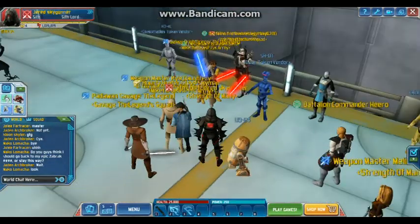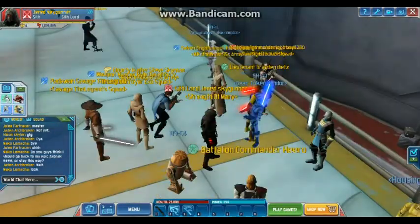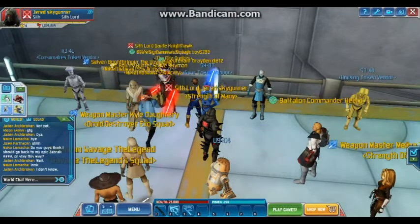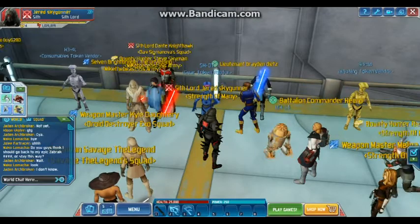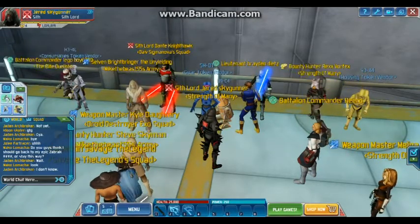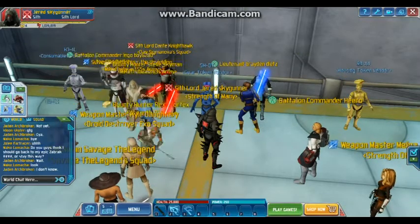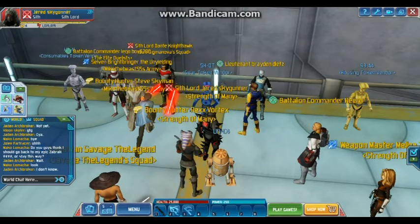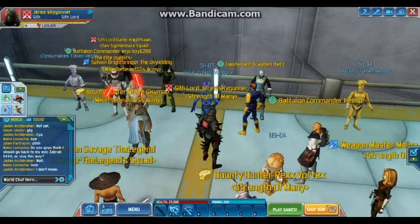All we have is Coruscant mission quests. You go to R2-D2 in the hangar area by Anakin Skywalker and he gives you a random mission, which rewards two Coruscant tokens. If you go to the Workshop — one of the side rooms outside the Jedi Temple — and accept both missions, you get 125 credits and one token, which is kind of a rip-off.